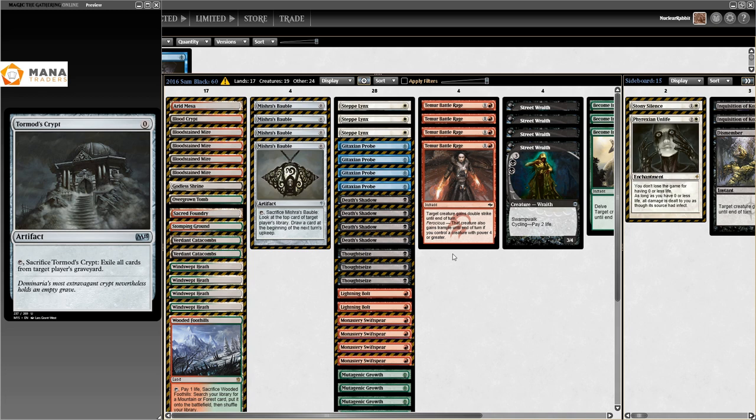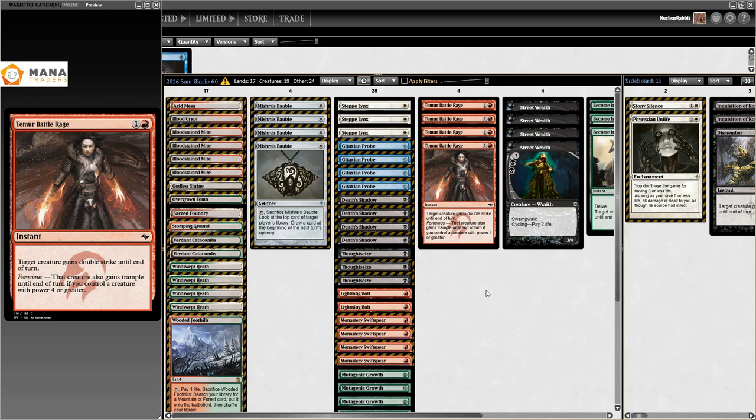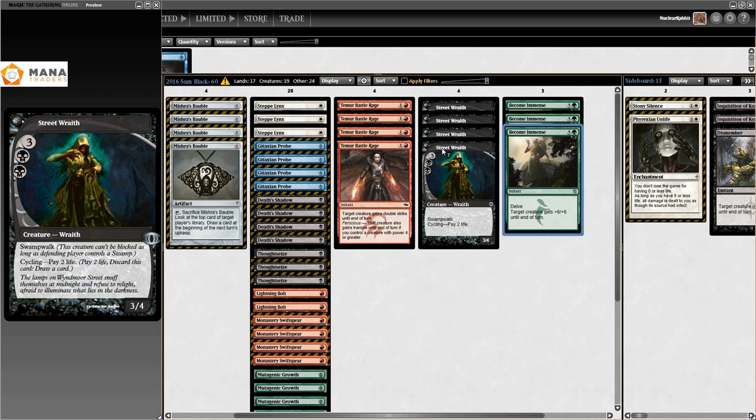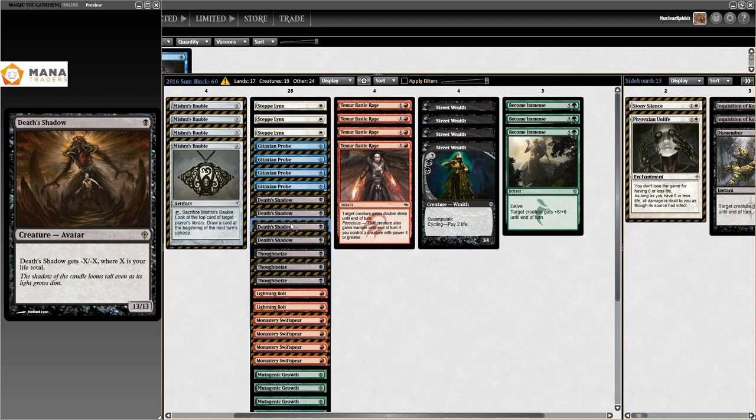In 2016 you can tell the decks are coalescing into something beautiful but there are still two actual archetypes: the all-in Grixis Death's Shadow 'kill you turn two if I can' deck and the Grixis Shadow list with Delvers. This is Sam Black's list from GP Charlotte on the 22nd of May 2016. Delve spells are really good - three Become Immense powered up by four Street Wraith, four Gitaxian Probe, four Mishra's Bauble, four Mutagenic Growth.